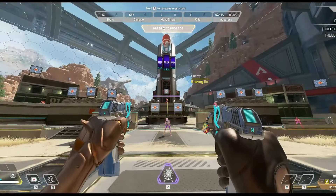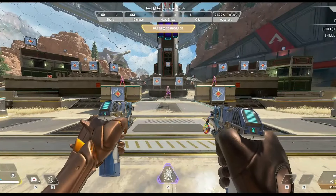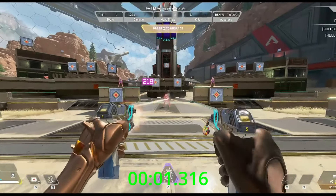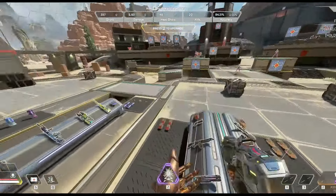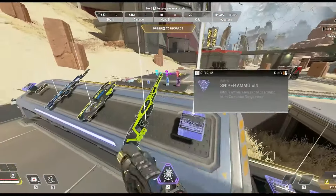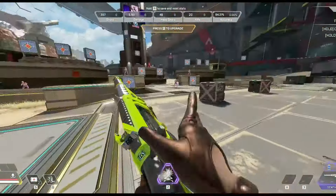Akimbo P2020 with hammer points: 1.316. For akimbo with hammer points that just doesn't seem very good. The RE-45 with hammer points is better.